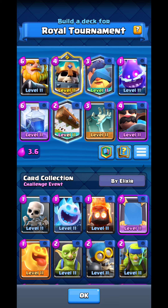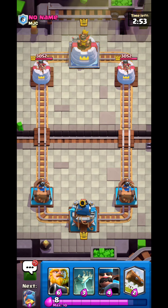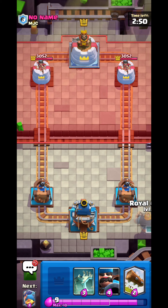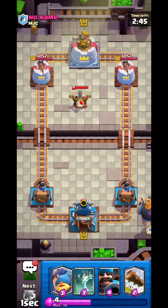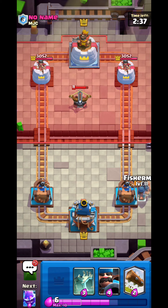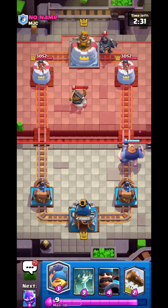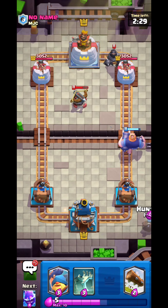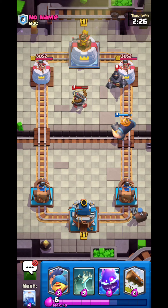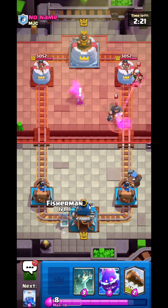Let's jump straight into some games. Our first match — facing an enemy with no name. We go Royal Giant on the back. He has X-Bow, and if you don't know, Royal Giant destroys X-Bow so badly. You just need to use Royal Giant once they put their X-Bow on offense and you should three-crown them instantly. Then he pulls out the Mechanical X-Bow — a true meta ladder player.